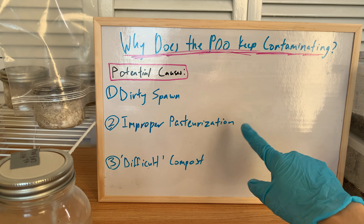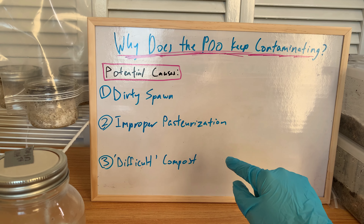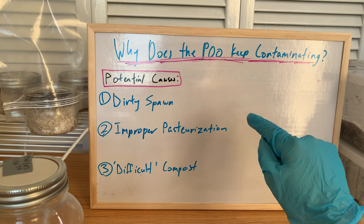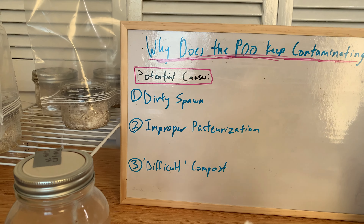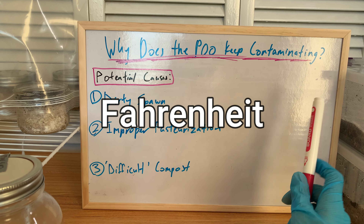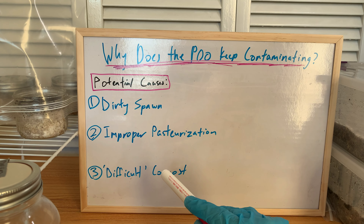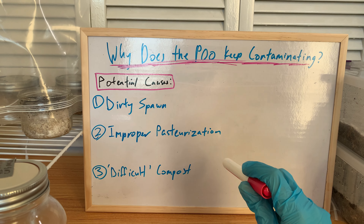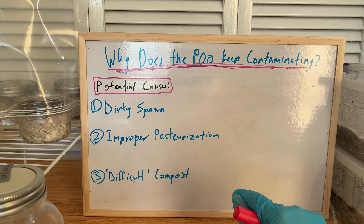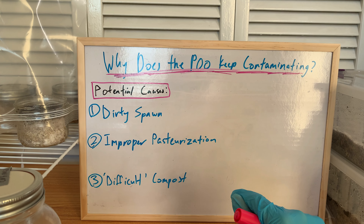So my reasoning is that it's either improper pasteurization or a difficult compost. So let's go through my pasteurization process. I pasteurize — the temps you want to keep it between are 140 to 160°F. So I shoot for a good average between those two. I go up to 140, then I turn on the timer because now it's in pasteurization temp, and I do it for an hour and a half, which is the standard amount of time.